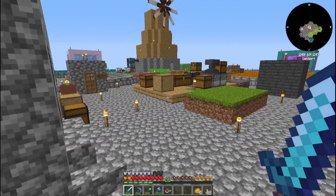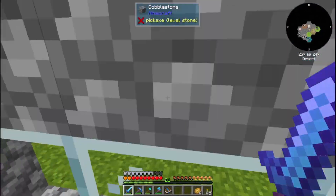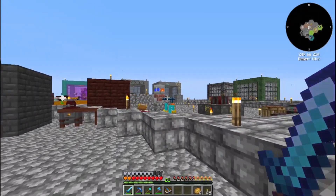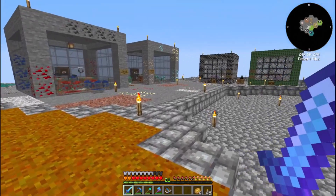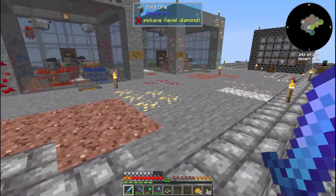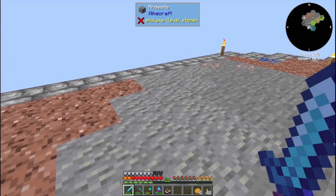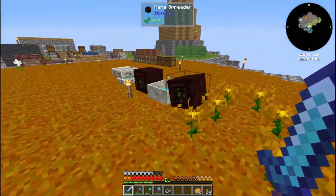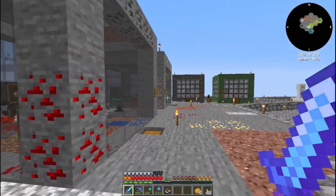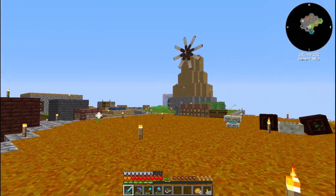In the last episode, we were working on getting a bunch of different blocks — netherite, uranium, uranite — just a bunch of different things that we needed so that we could start getting bees into all of these apiaries, and I went ahead and made another set of them. I'm really proud of these and the platform itself is done. This took so much resources. The gold and the iron we get from sifting; the granite, diorite, and andesite we can get pretty easily just by throwing stone into the mana pool and cycling through all that stuff.